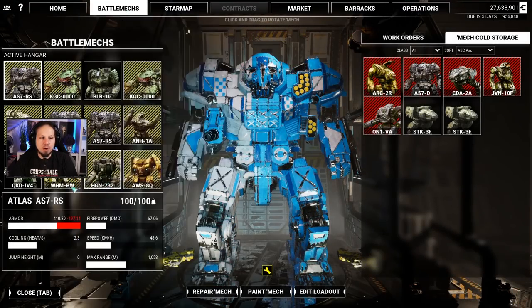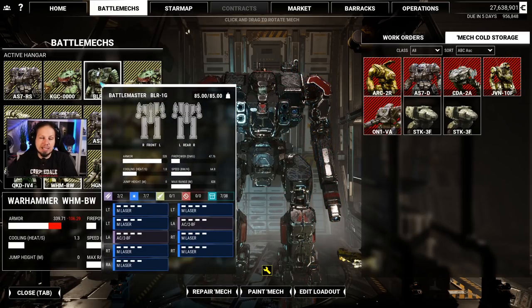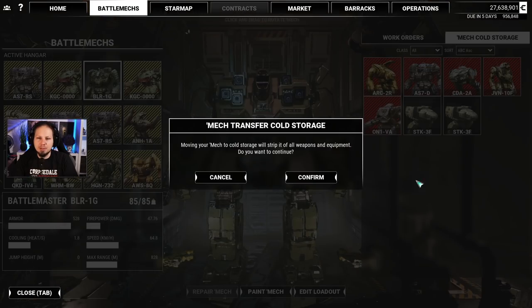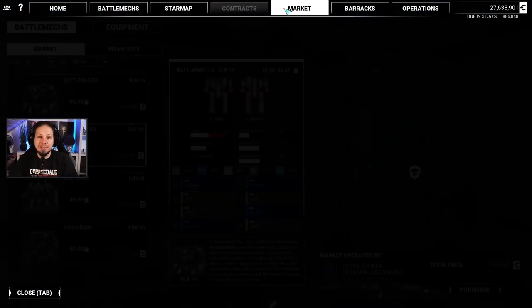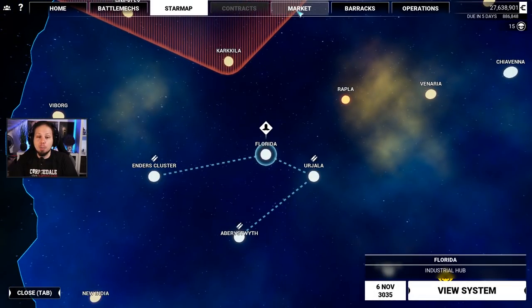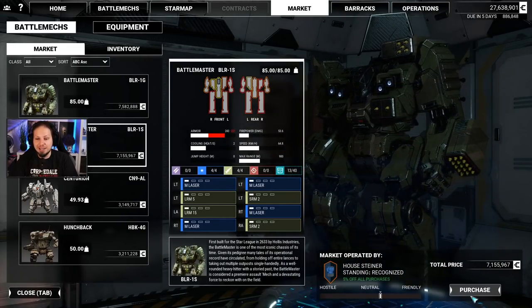Which mech do we drop for it? It could be the Warhammer, it could be another Atlas that we don't need anymore, it could be the Battle Master 1G. We'll drop this one here in favor of the other Battle Master. There's also a bunch of rare weapon systems, but I'm going to take this mech. This is beautiful guys — purchase that.